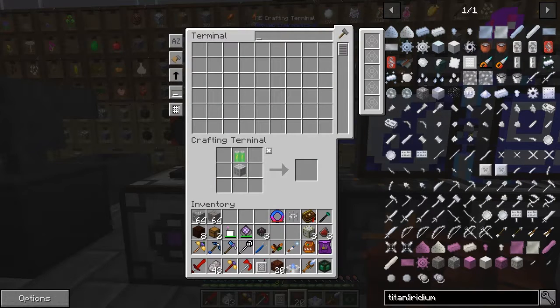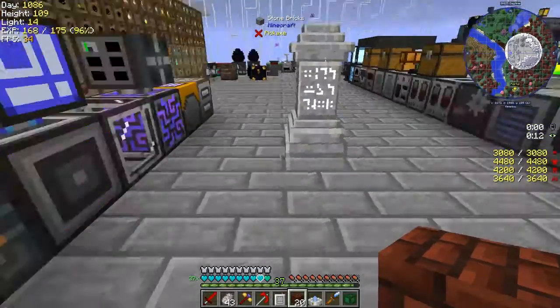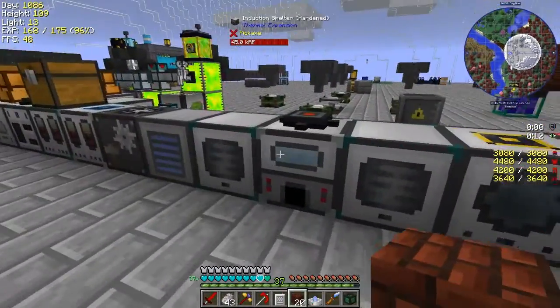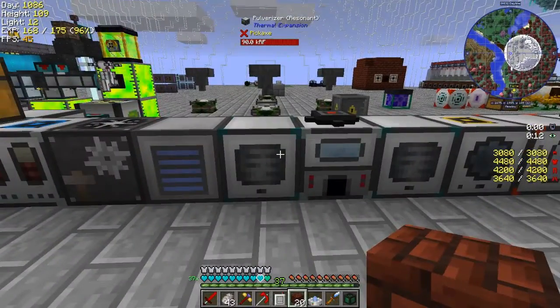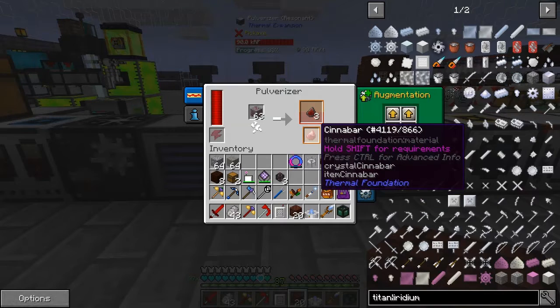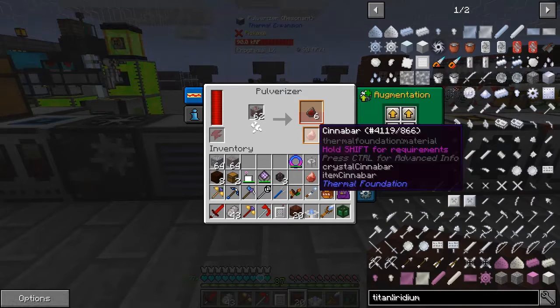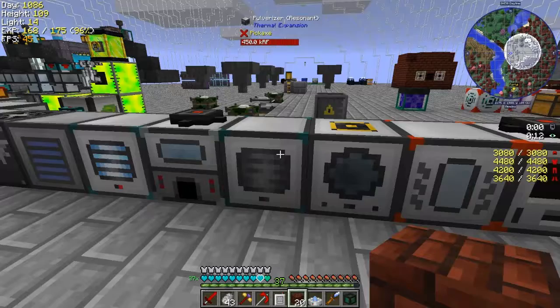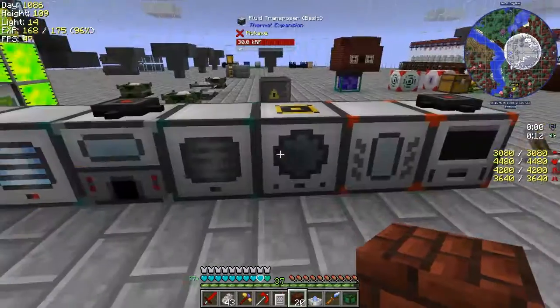To make cinnabar what we need is some redstone ore — actually it's destabilized redstone that I want, which I picked up by chance, because it gives you a 50% chance of getting cinnabar. I'm putting it in the one with all the upgrades. There's actually a guaranteed one for each one, so basically like that.